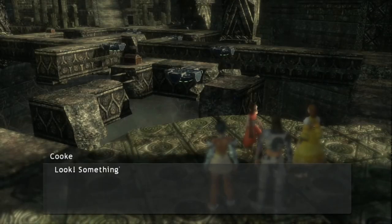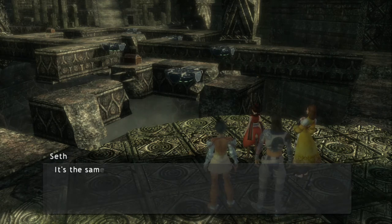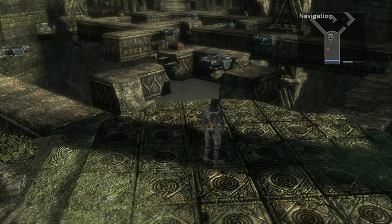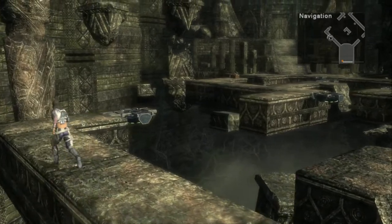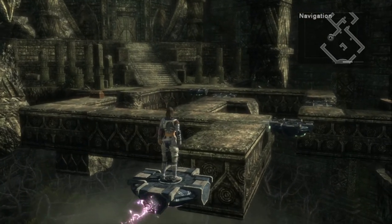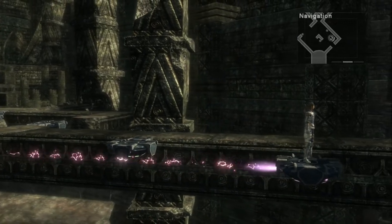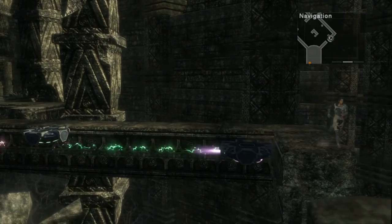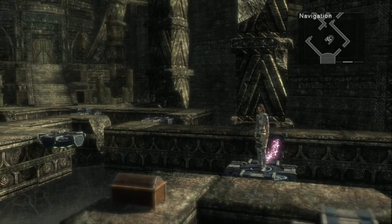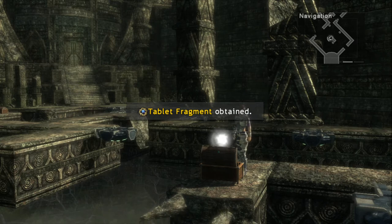Moving on, we're going to go ahead and head north for a scene. You'll find out there is some magic at work here. Head northwest and ride the first platform you come to, then ride the second platform to the right heading southeast. Get off and walk around to reach the third platform and ride it southwest. At this new area there should be a treasure chest — open it for the key item Table Fragment.